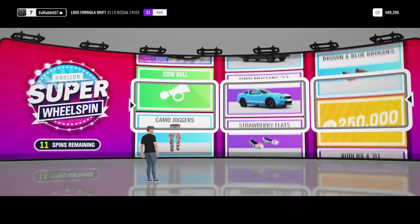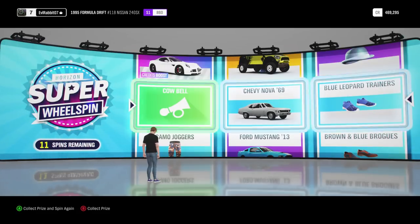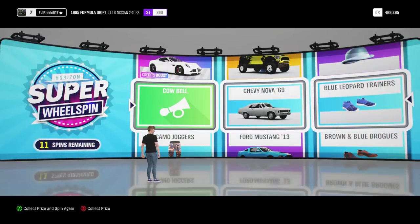So what do we got on our next wheel spin? Cowbell, Nova, and some Blue Leopard Trainers. I wanted that credits bonus right up there but we're just shy of it.